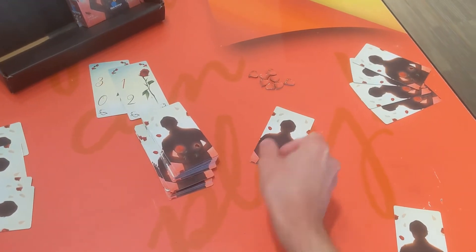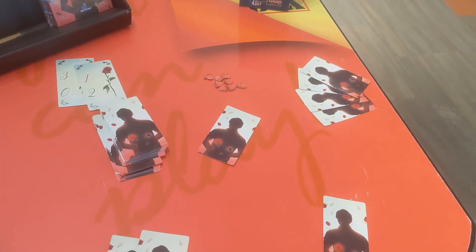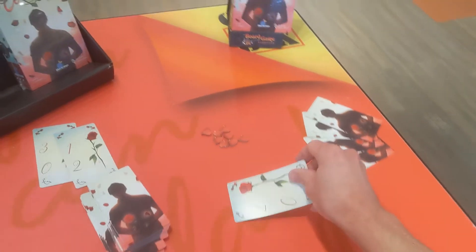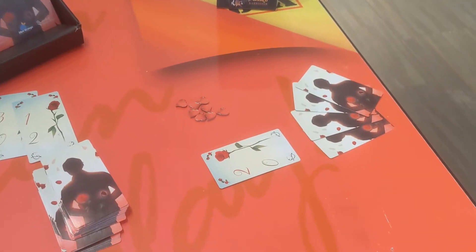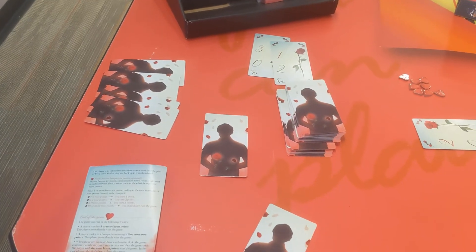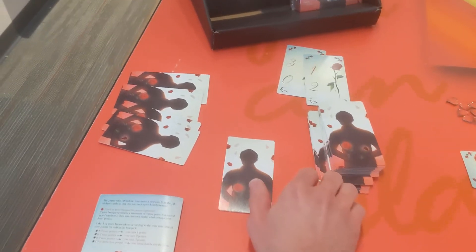On your turn you get to do one thing, and that is to offer a secret rose card from your hand to one of your fellow players. That player then has to choose whether to accept or reject your card, with no information except the look on your face. If they accept, then they add the flower to their face-up bouquet. If they reject, you add it to yours instead.